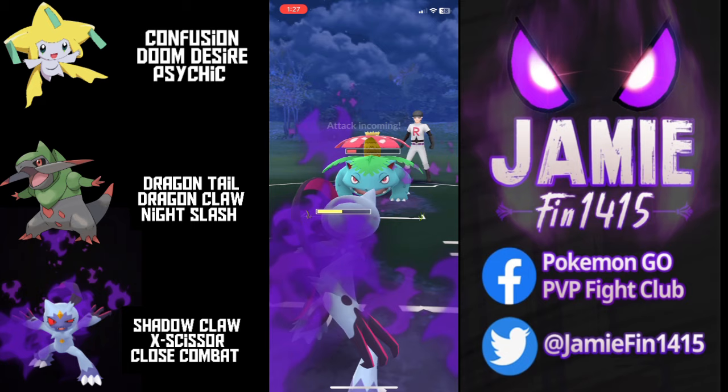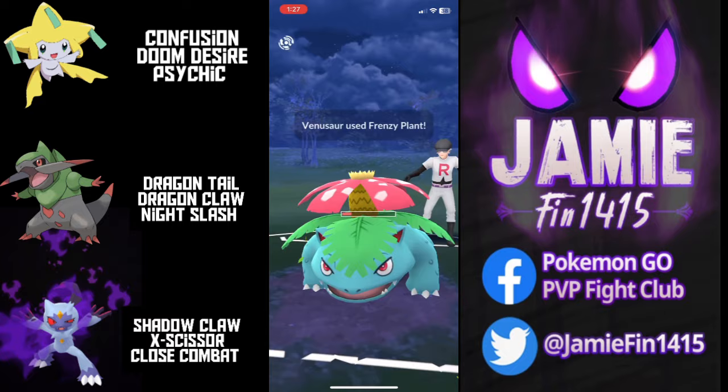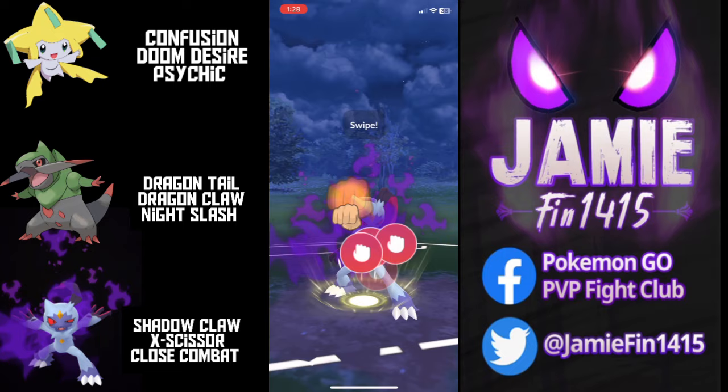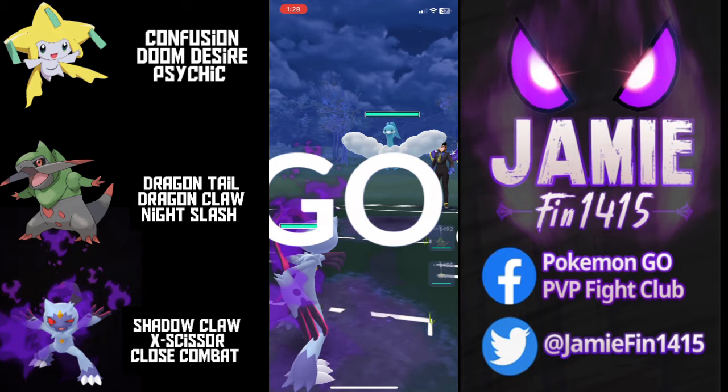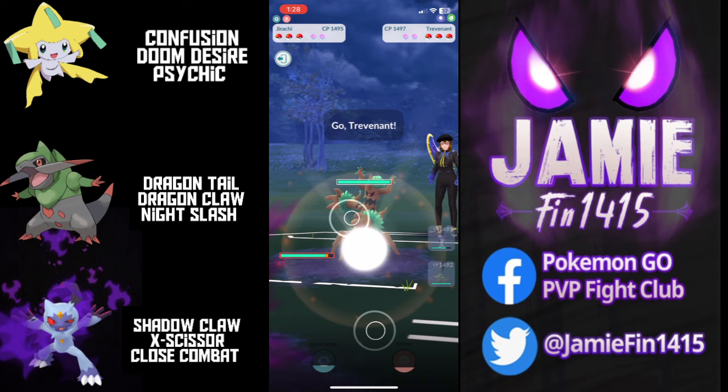This is where you see the advantage of running Sneasler over Gallade. Gallade is completely walled — Leaf Blade is double resisted and Close Combat is single resisted. Sneasler, however, can hit for neutral with X-Scissor or super effective if you run Aerial Ace. Ty fires off Close Combat, the opponent invests their final protect shield. We Shadow Claw farm down and take the game.